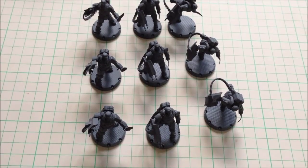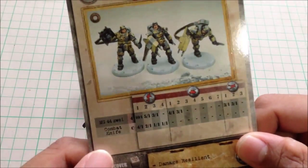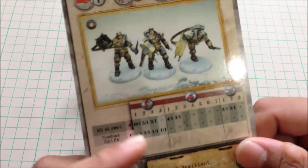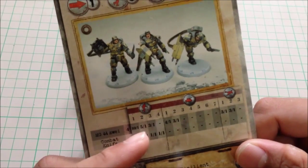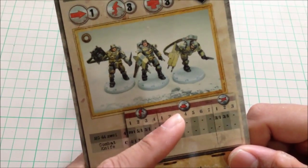So these are three. Here's the card. They have two weapon lines: MG44 and Combat Knife. For MG44, they can shoot armor 1, 2, and 3 infantry, armor 1 and 2 for tanks, and armor 1 and 2 for planes.